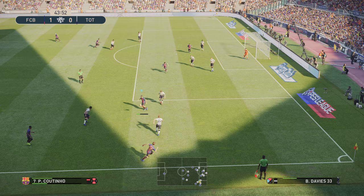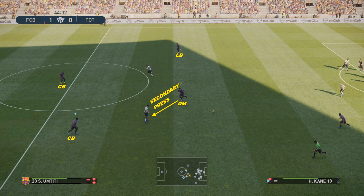I imagine there are concerns about the defensive line being set to 10 — very high — but you can see from this counter-attack that I've got players in position. I apply a secondary press with my defensive midfielder while closing down Kane, and TT as well, so you've got more than enough options to deal with counter-attacks. Just wanted to point that out.